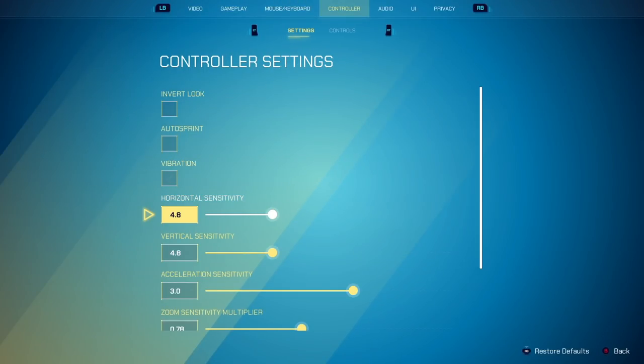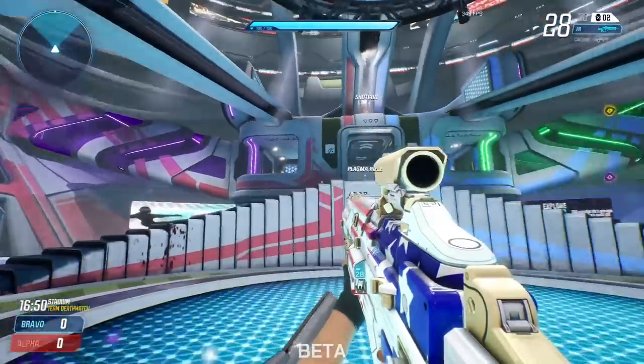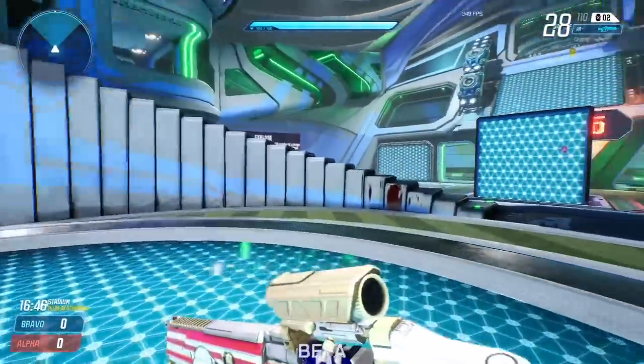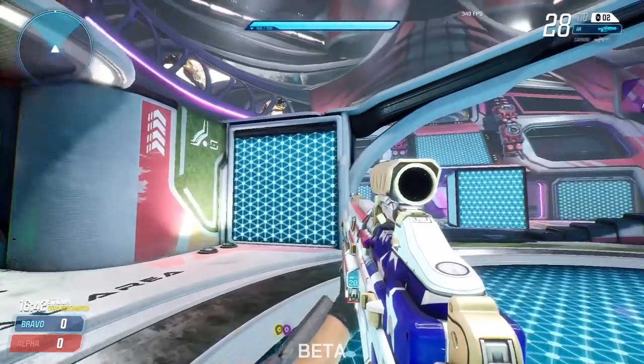My personal sensitivity — if you're on console, you can plug in a controller to get these smaller values from 0.1 increments instead of 0.5. My sensitivity is extremely slow; I play 4.8, 4.8. I like to have these even — it just makes it comfortable so that whether I'm going diagonally or up-down and left-right, it's consistent rather than slightly different if I'm pushing to the side more because my horizontal is higher.